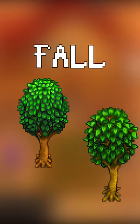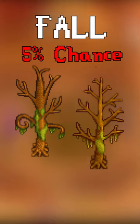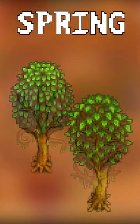In fall, oak and maples have a 5% chance to convert to green rain trees, which lose their leaves and drop mossy seeds. These convert back in spring.